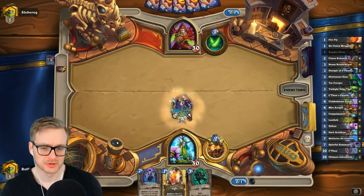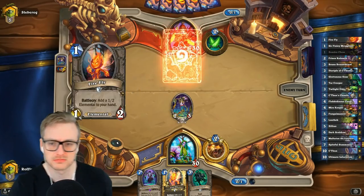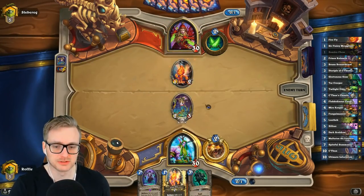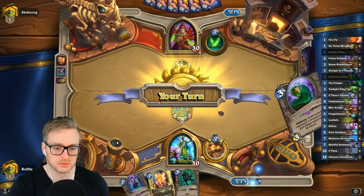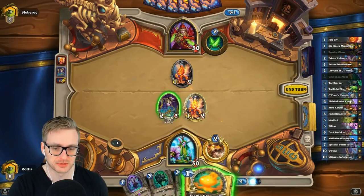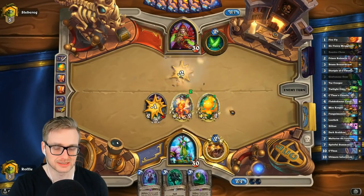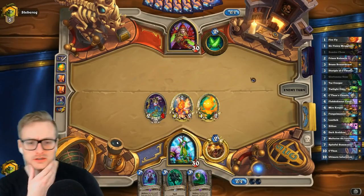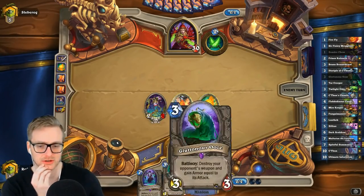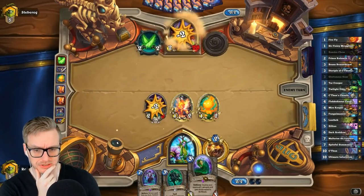Honestly, I can probably deal with Odd Rogue better than Kingsbane. I've got these sweet Zombie Chows. The Tar Creeper's probably better in the early game, but this can be a huge anti-tempo play. It can also block his Thug, so I might just throw it out on turn 3 here.